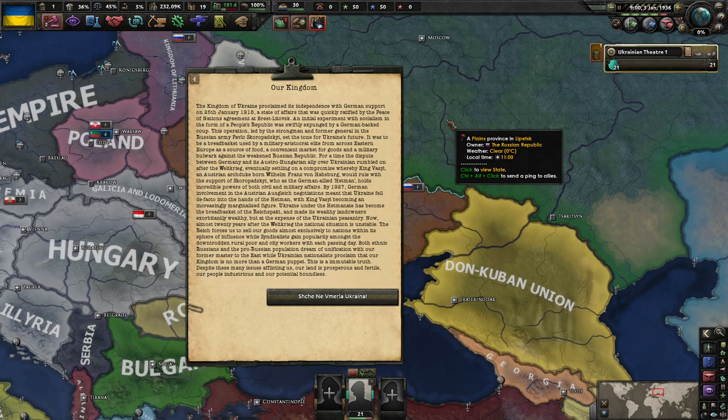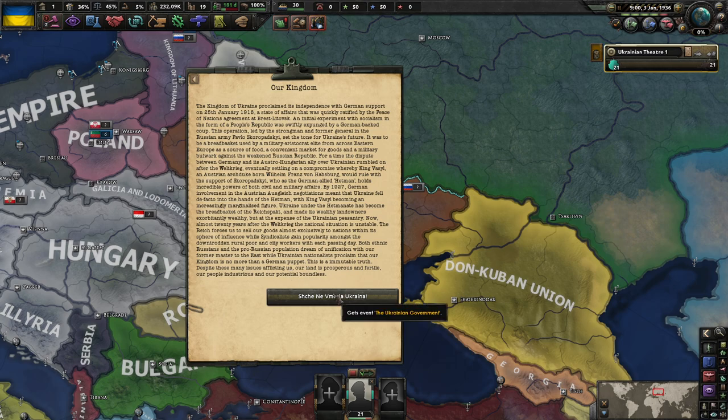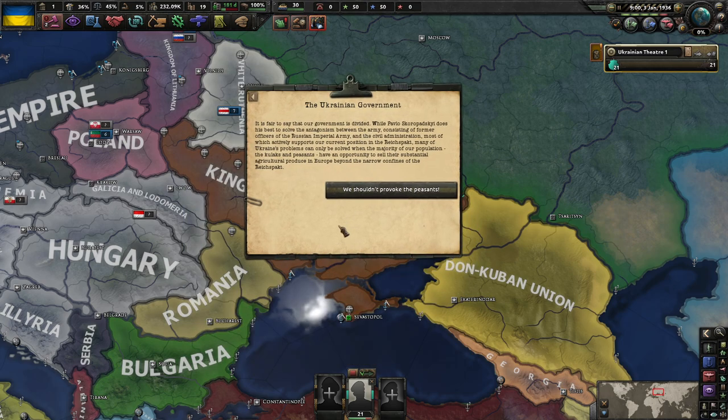Now almost 20 years after the Vildkrieg, the national situation is unstable. The Reich forces us to sell our goods exclusively to nations within the sphere of influence, while syndicalists gain popularity amongst the downtrodden rural poor and city workers. Both ethnic Russians and the pro-Russian population dream of unification with the East, while Ukrainian nationalists proclaim that our kingdom is no more than a German puppet. Despite these many issues, our land is prosperous and fertile, our people industrious, and our potential boundless.